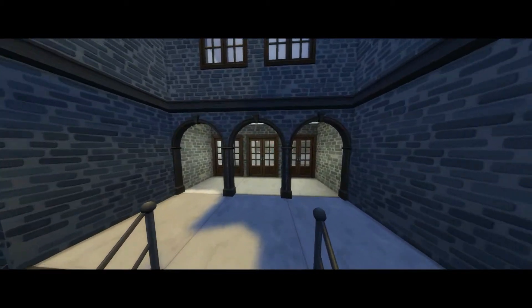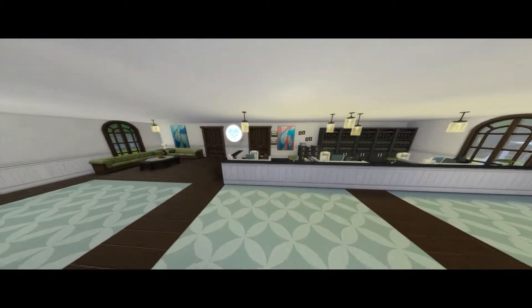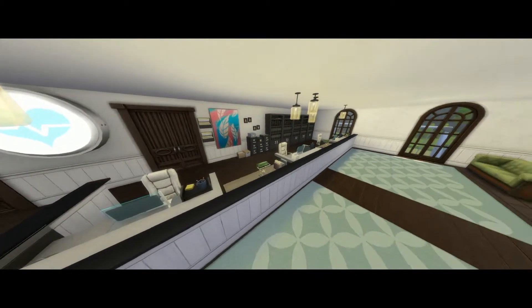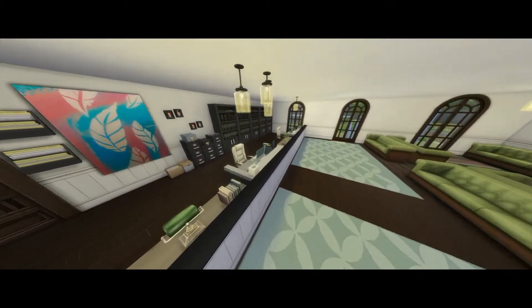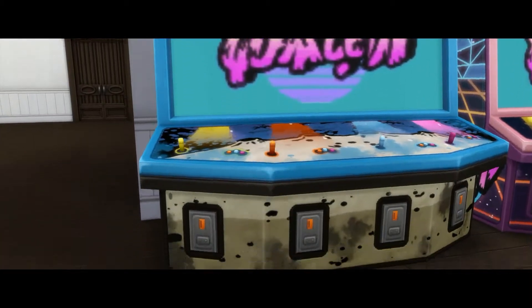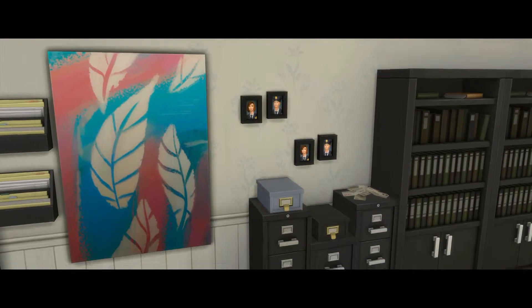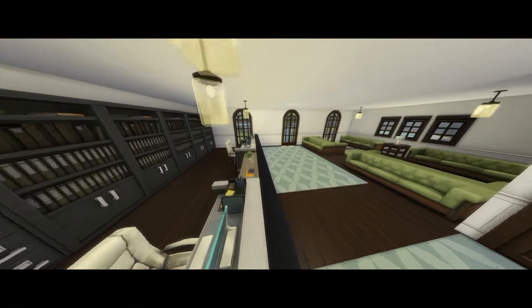This is the main entrance — we come in here and there are three archways plus three entry doors. This is the main office area. We have three reception areas with desks, lots of filing cabinets, and pictures. These pictures are pulled right from the Get to Work career pack — we're just going to pretend they are doctors.